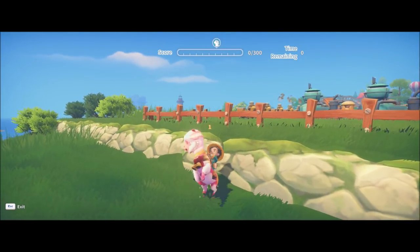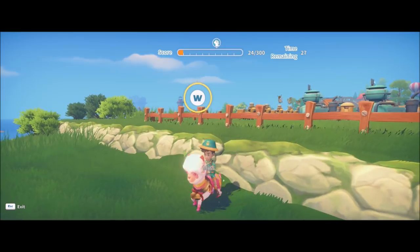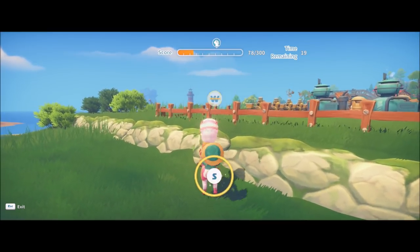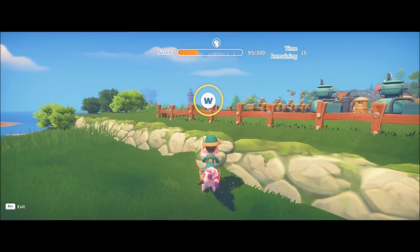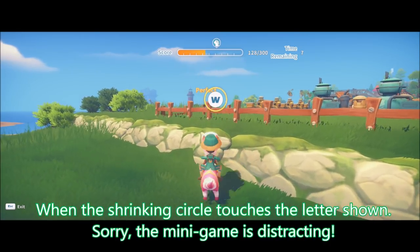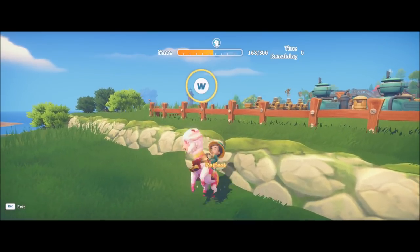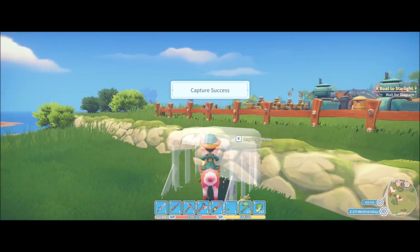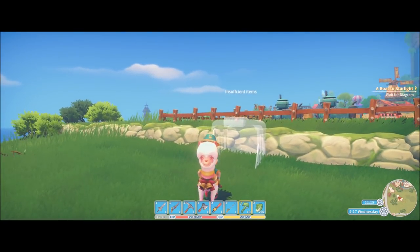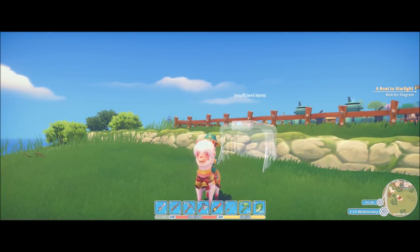Watch for the minigame. This is not as easy as it seems. You want to press the buttons just as the circle is touching the target itself. As you can see, I'm not particularly good at the game myself. You don't have to be absolutely perfect at the minigame — you simply have to get it up to the level that the llama requires. Let's try it again and this time look closer at the minigame itself.